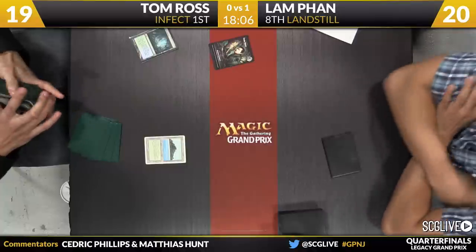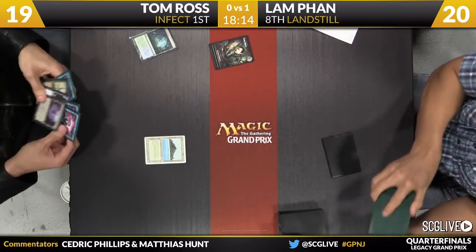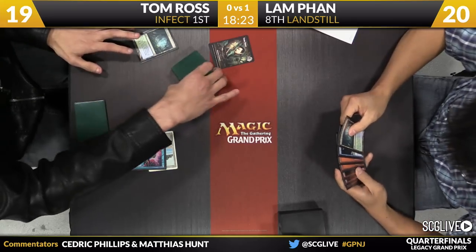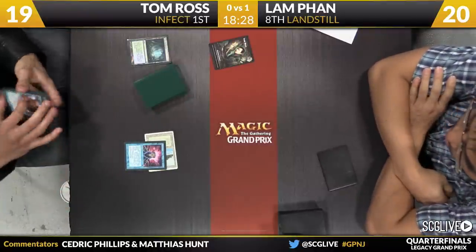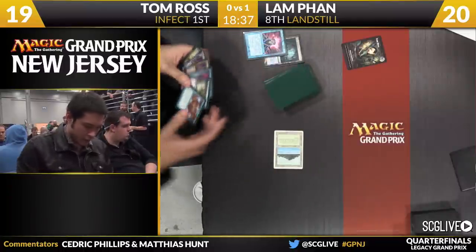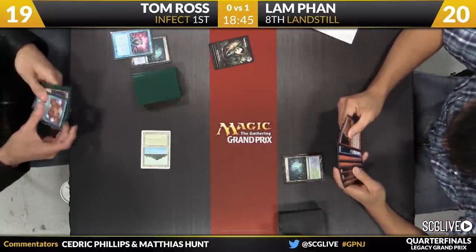It's a Misty Rainforest. Tropical Island is what Ross will search up — we'll see what his turn one play is going to be. Perhaps he'll cantrip. Maybe we'll see something like a Noble Hierarch or an Infector like Glistener Elf. One thing we know for sure is that he does want to sacrifice the Fetchlands pretty quickly because he's not wanting to get Stifled. He's just going to cast a Brainstorm now. Three cards here — Spell Pierce, Crop Rotation, and looks like a Daze. Two will have to go back. A lot of permission in this hand, a little threat light.